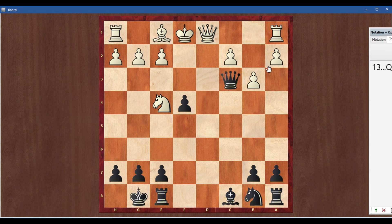Let's check: queen c3 check. If black plays queen d2 here, then queen takes rook. So king e2, now bishop g4 — lost position for white.